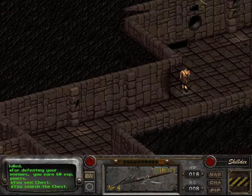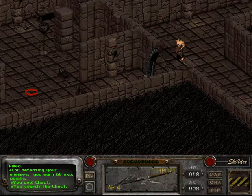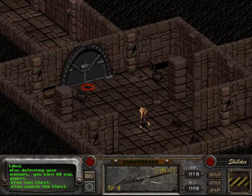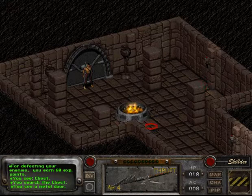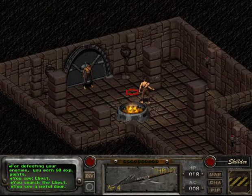Looks like we've cleared out everywhere in this temple of trials, so let's go ahead and continue on. Remus doesn't yet know who this person is, so he's going to be quite cautious when he's talking to him.